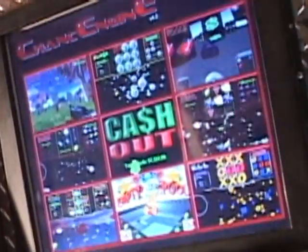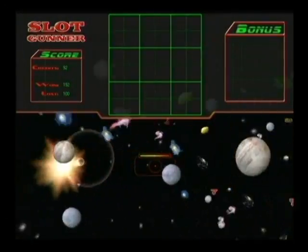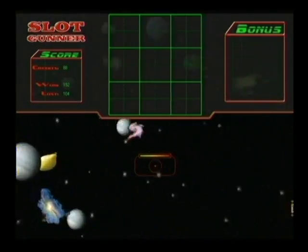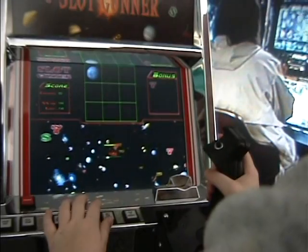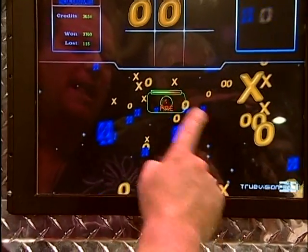In each game, the player is presented with a three-dimensional gaming world, wherein objects or targets are randomly generated from fixed or random points. The player has complete control over his or her viewing perspective and can interact with the game objects with a joystick, trackball, touch screen, or other control device.